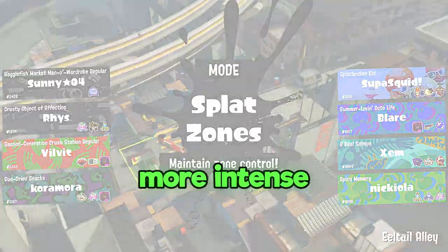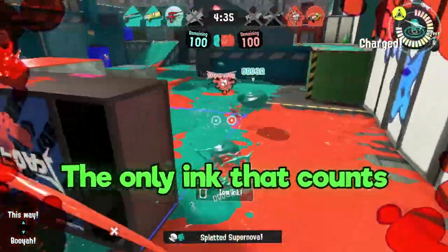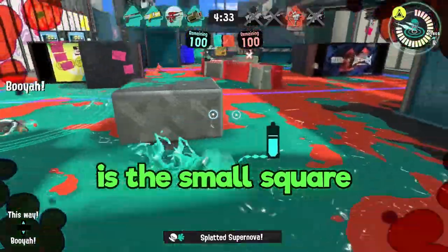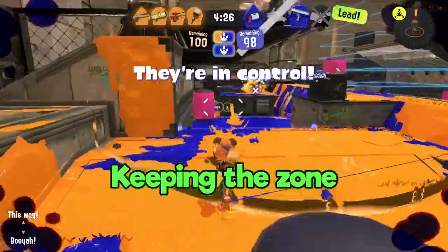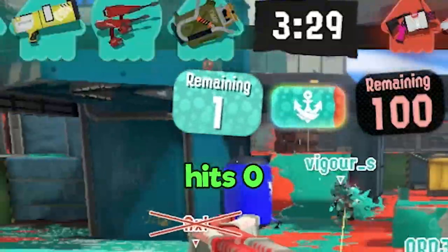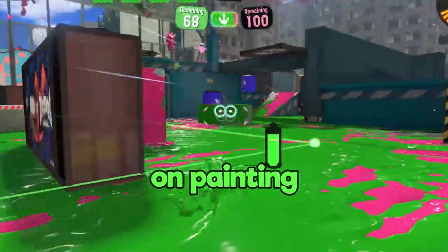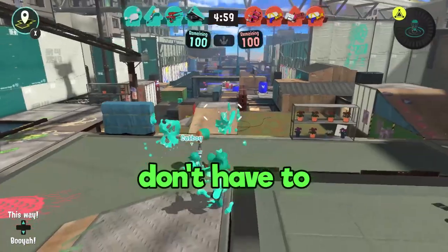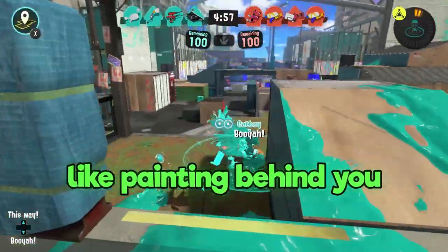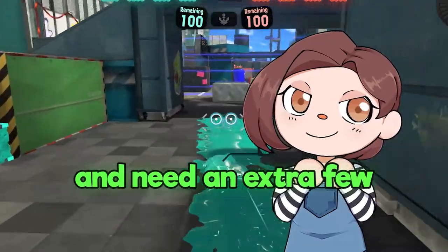Splat Zones is like a more intense turf war. But this time, instead of trying to cover the entire stage, the only ink that counts towards your score is the small square in the middle of the stage. Keeping the zone inked with your color earns you points. Once your point counter hits 0, you win the game. So naturally, you'll want to concentrate on painting the tiny zone, but keeping map control will still help you. You just don't have to worry about the small things like painting behind you in your base, though it might be helpful if you're just close to your special and need an extra few turf points.